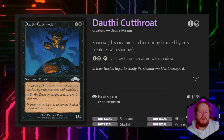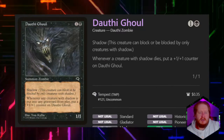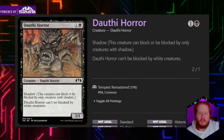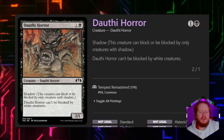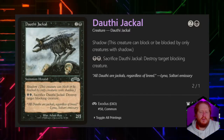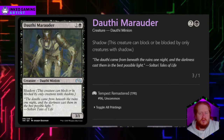Dauthi Cutthroat for 1 and a black is a 1/1 with Shadow. If we pay 1 and a black and tap it, we can destroy a target creature with Shadow. Dauthi Ghoul for 1 and a black is a 1/1 Shadow — whenever a creature with Shadow dies, we put a +1/+1 counter on Dauthi Ghoul. Dauthi Horror for 1 and a black is a 2/1 Shadow that can't be blocked by white creatures, which is not something we're going to run into pretty often. Dauthi Jackal for 2 and a black is a 2/1 Shadow, and if we pay 2 black, we can sacrifice it to destroy target blocking creature. Dauthi Marauder for 2 and a black is a 3/1 Shadow creature.